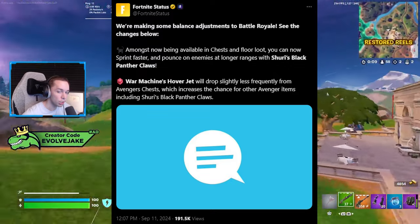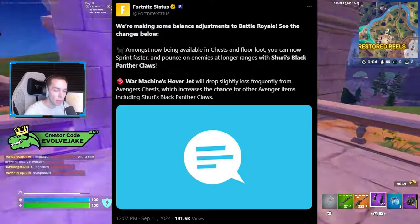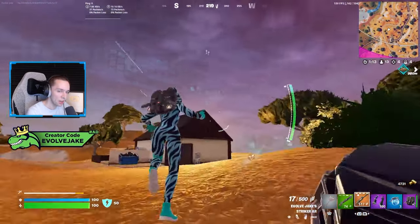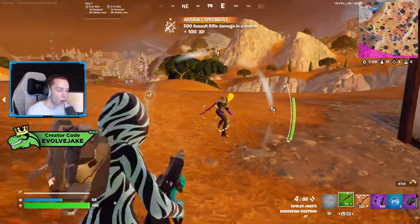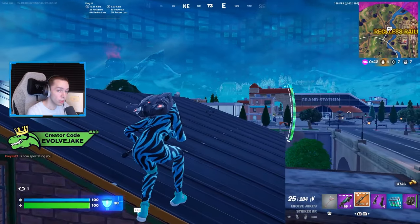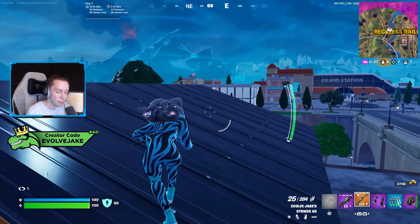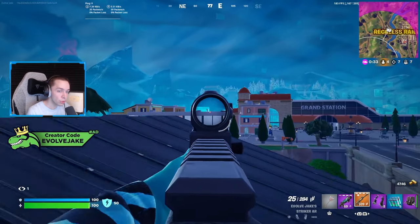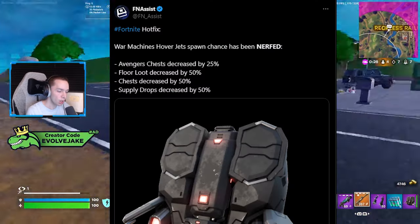They also said the War Machine hover jet will drop slightly less frequently to allow other Avengers items including Shuri's Black Panther Claws to spawn there instead — so a buff to the Shuri claws and a nerf to the spawn rate of the jetpack. For the hard numbers: the jetpack spawn rate was reduced by 25% from the Avengers chest, which is a decent noticeable impact.